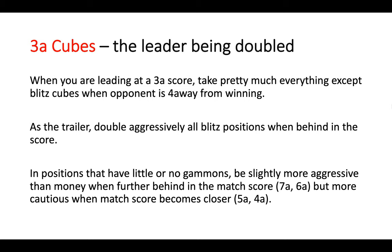At three-away as a leader being doubled: when you are leading at a three-away score, take pretty much everything except blitz cubes when your opponent is four-away from winning, because of the efficiency of winning a gammon on the turned cube. As a trailer, double aggressively in all blitz positions when behind in the score, because you want to win a gammon to close the gap and catch up on the match score. In positions with little or no gammons, be slightly more aggressive than money when further behind, but more cautious as the match score draws closer.